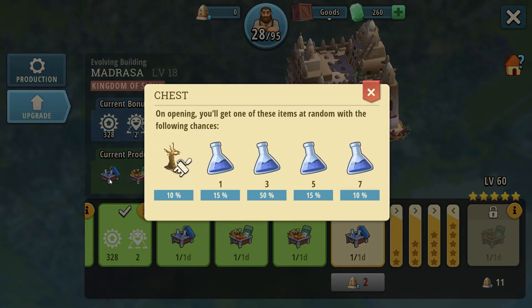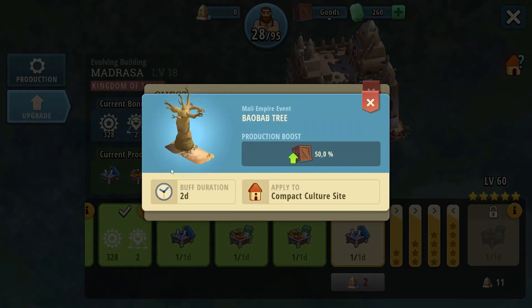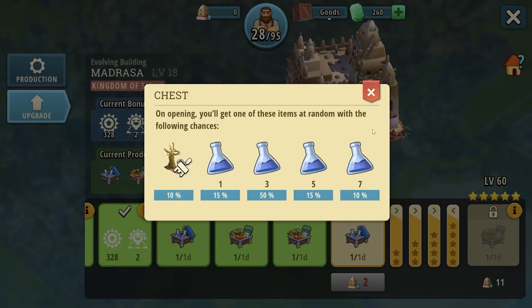It also has two chests. One can give you Baobab, which was actually nerfed — it used to have seven days duration, then three days, and now only two days. It has an interesting feature: it increases your production boost by 50%. This is very useful when you switch eras — you unlock your first workshops, put this on, and you'll get those new resources you require for upgrades much faster. This will boost them by 50%, which is absolutely amazing and helps a lot when switching eras.